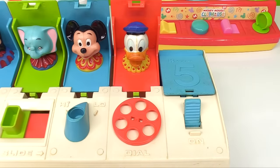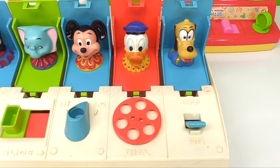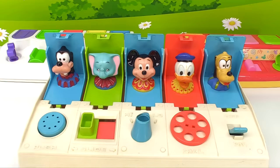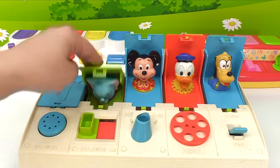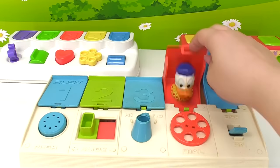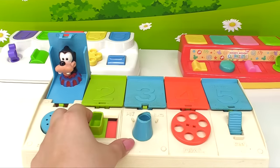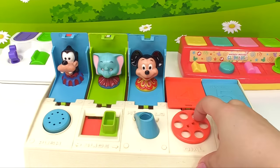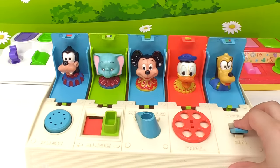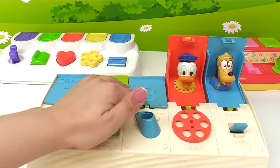How about this last one? It's number five and it's blue. Look at this — we have an on/off switch. Let's turn it on. Out pops Pluto! Great job. Now let's try the same thing but faster. Our friends are ready to go home — let's close their doors.